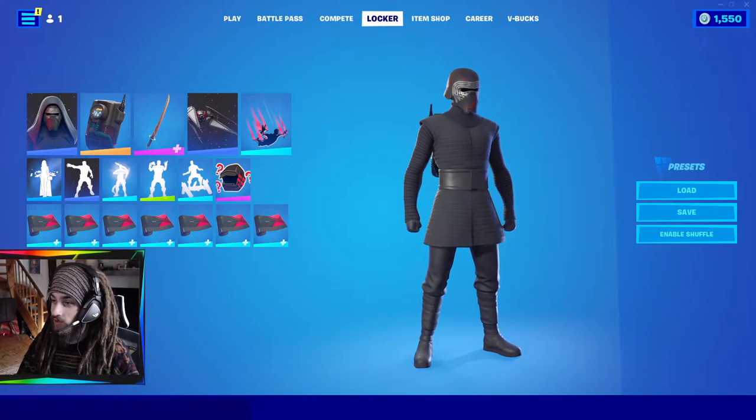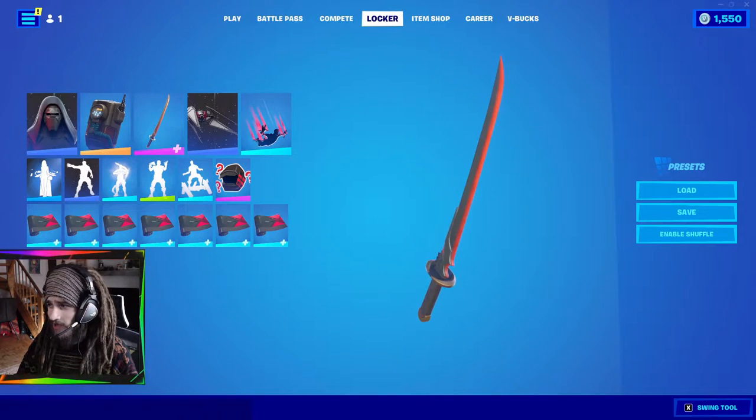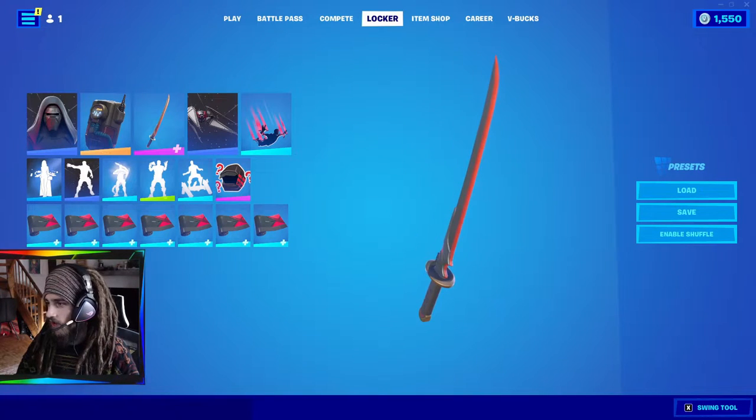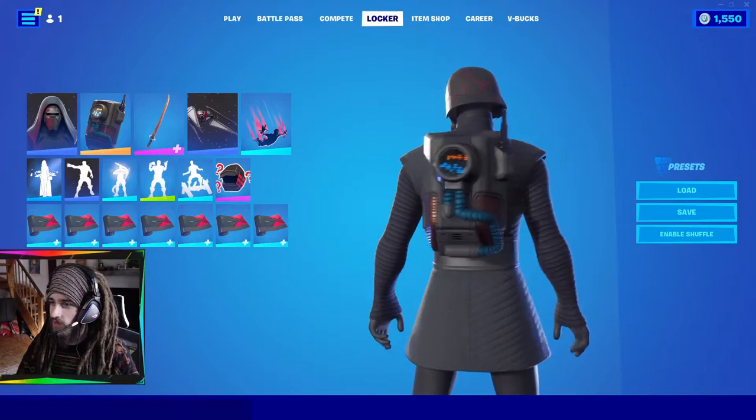To follow up Rey, we have Kylo Ren. We got his ship to go along with it, and a little nice red blade — there are no lightsabers, so it's a pickaxe, but the sword works perfectly fine. And this OG back bling is space-themed, so I think it fits Kylo quite well.